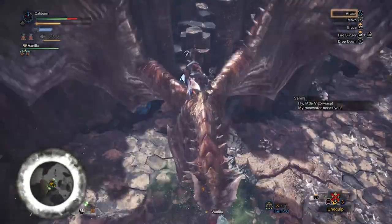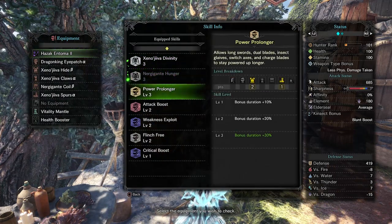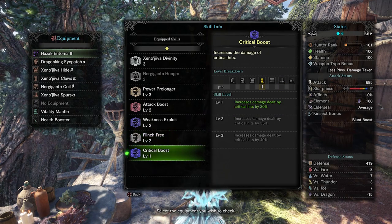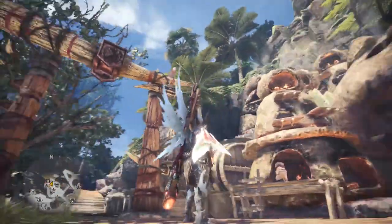Razor Sharp doubles your weapon's sharpness gauge and will make it so you don't have to sharpen nearly as often. Of course, farming Xeno'jiiva is a pretty terrible experience, and Razor Sharp has very similar performance to Protective Polish. Your main targets for endgame are to get a Protective Polish decoration, which will completely eliminate your sharpness problems and free up the rest of your gear for different skills like Handicraft, Attack, and Critical Boost.